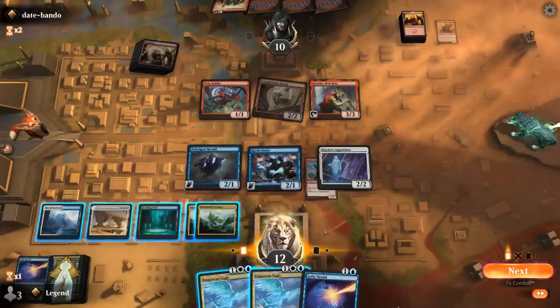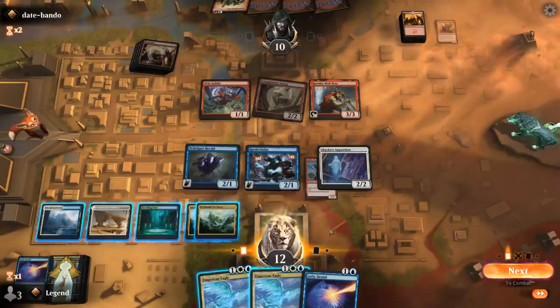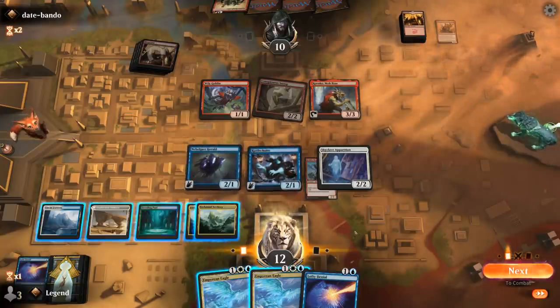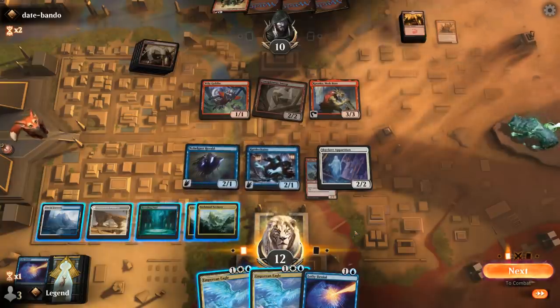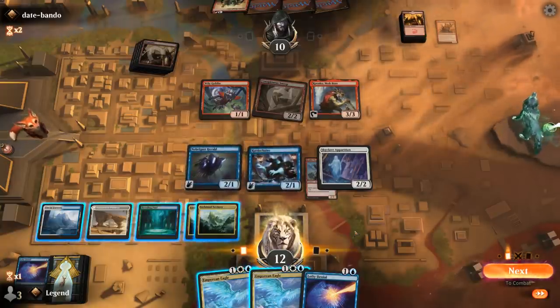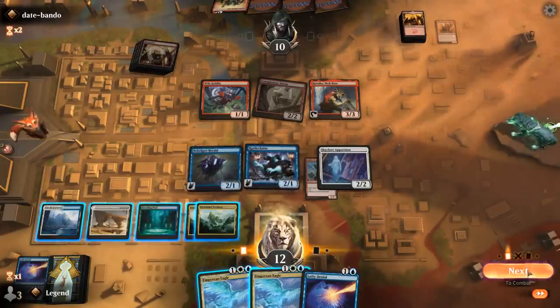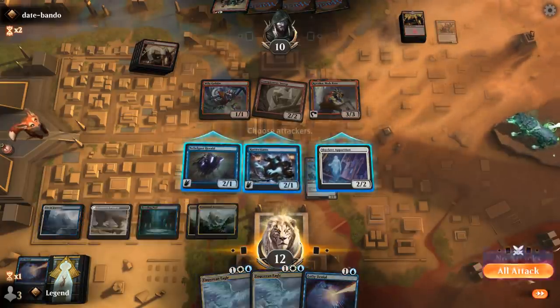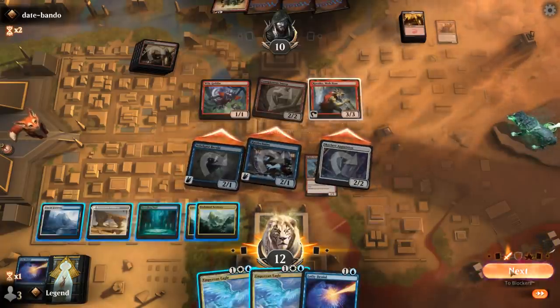Opponent is at 10. If I were to play Eagle now, I'm not quite threatening lethal with the Apparition. But I could attack with Apparition in the hopes that they block with Krenko. Otherwise we'll just use Eagle to tap something down on the opponent's turn.